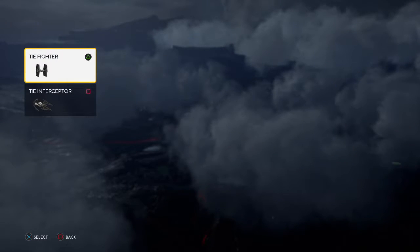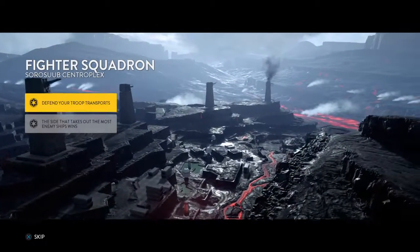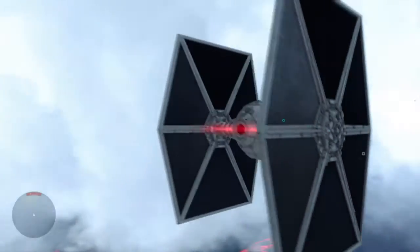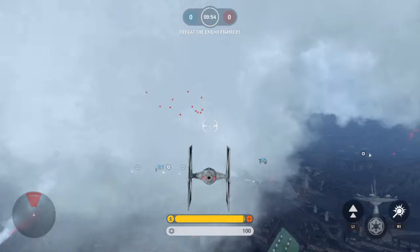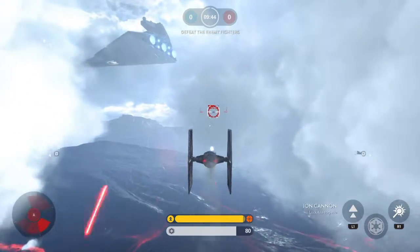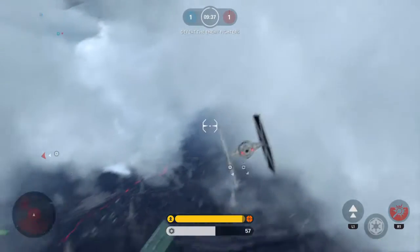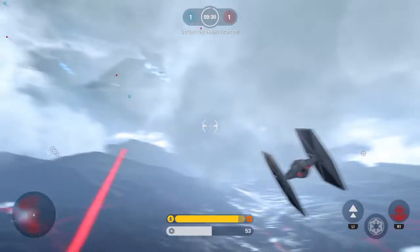It's Jurassic Leprechaun here and we are here with a new Star Wars video. In this video we are going to be showing you how to play with the star fighters. We're going to be showing you three different ships: the one I'm flying right now, a faster one, and then the Boba Fett or the bounty hunter ship.